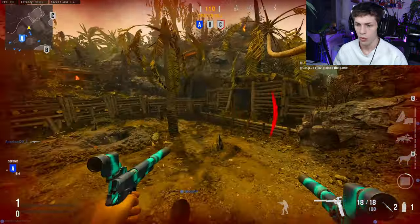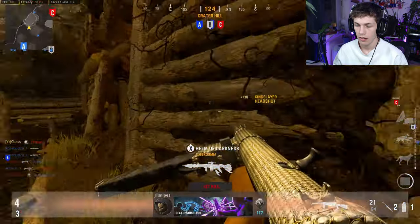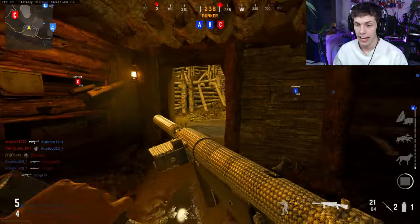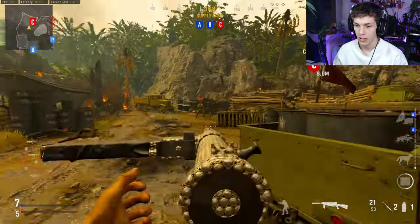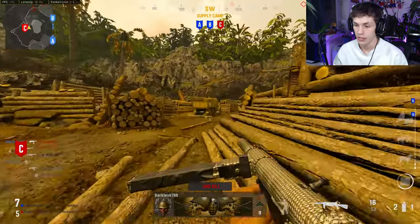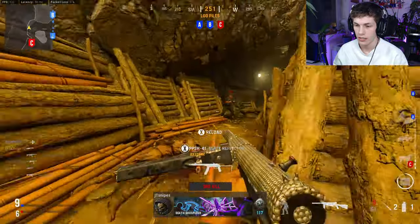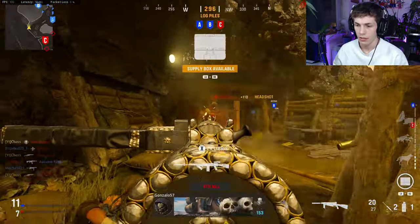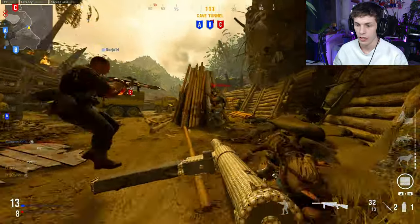Where am I getting shot from? There's no way the enemy already found me. The Sten actually kills so quick — you just need to add the fire rate barrel and it kills really quick. I was so surprised when I was building this class. At range, do not use this thing. Overall the Sten isn't that good, but if you're trying to get a camo grind done this is a very good class.